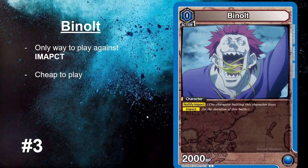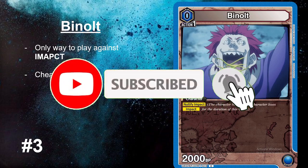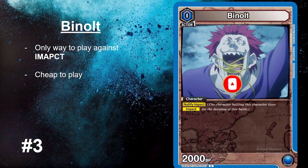Number three is Binol. Binol is the only impact stopper — the only interference we can have against impact. You need four of him in every deck because he's the only way to stop impact. All you have to do is guard with him against the impacting character. You'll lose Binol, but the opponent does not get his impact off, buying you at least one more turn. That's the only counterplay we have right now to impact, which is just such a strong ability that's winning games in the first set.